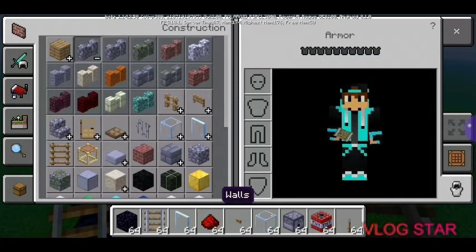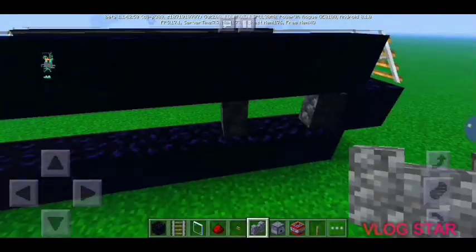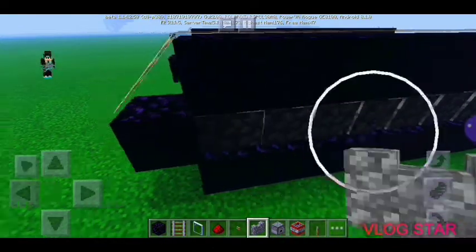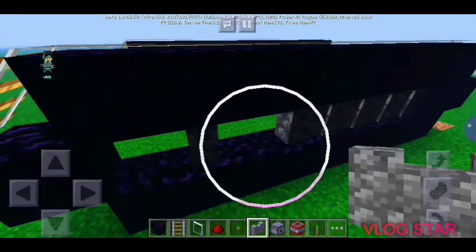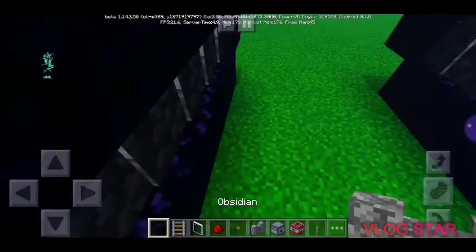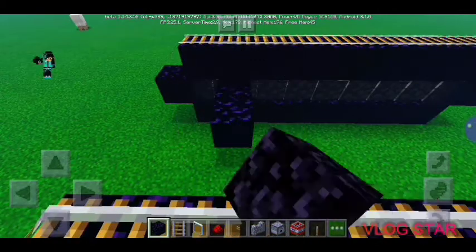After finishing with the obsidian, we are going to go and get a cobblestone wall. Then we're going to place it in between the obsidians. The reason why I use obsidian is because when you fire your TNT it may cause damage to the tank itself.